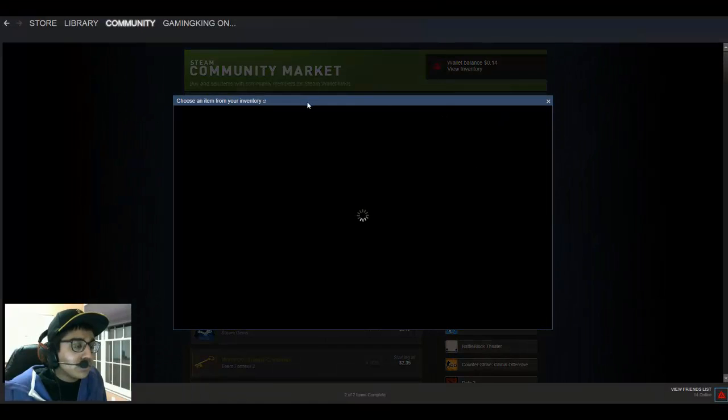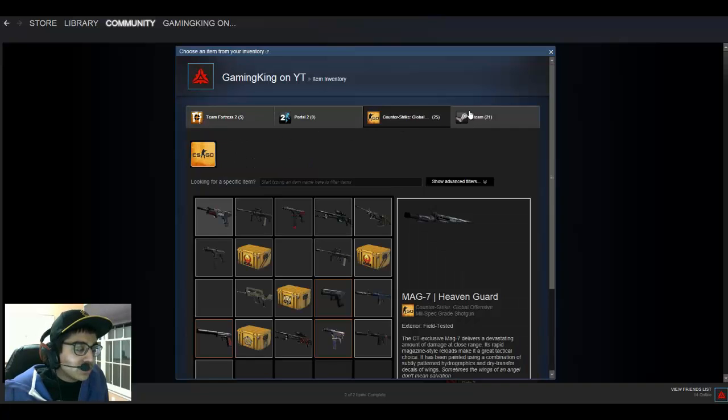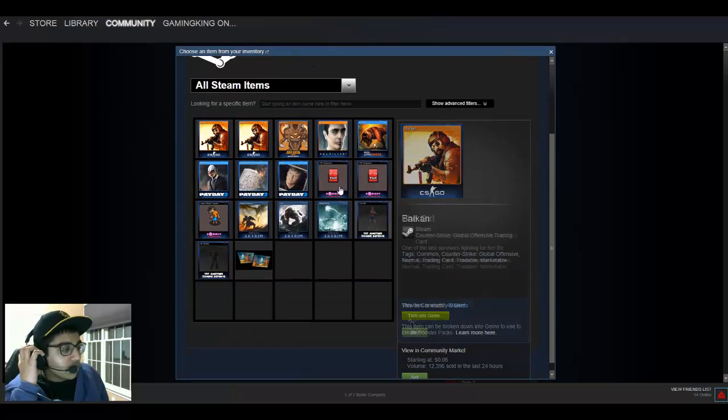You just click Sell an Item, and it loads up with Choose an Item from Inventory. It has all your different games — Team Fortress 2, Portal 2, Counter-Strike Global Offensive, and all your other Steam stuff. You can sell any of these, except for the ones that say unsellable. But most things are sellable — like all these cards are sellable.